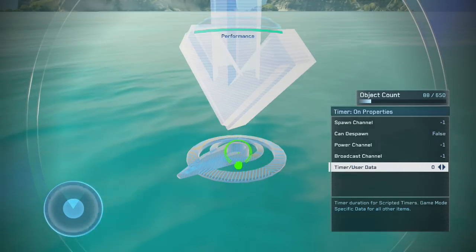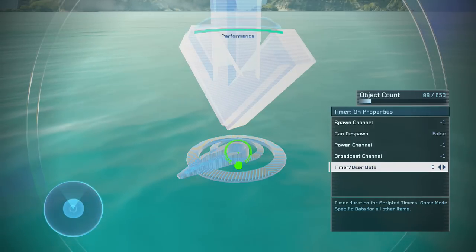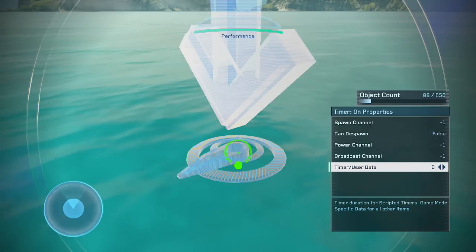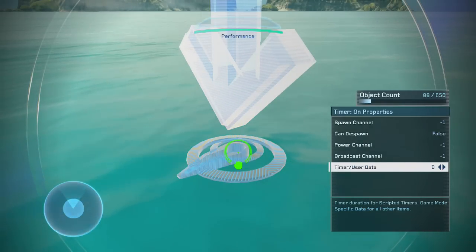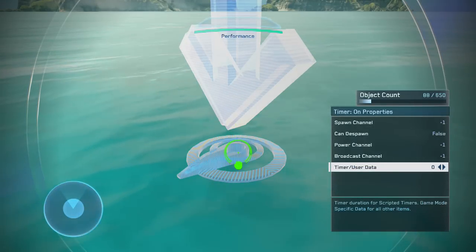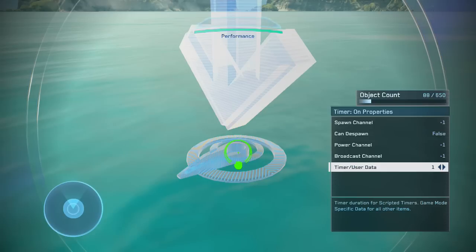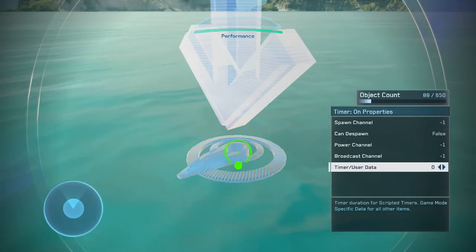For example, let's say you have an EMP and you want it activated in 30 seconds. You take a Timer On, set the broadcast channel to anything other than negative one, take the EMP and match its scripting channel to that broadcast channel, then set the timer data to 30. Each click of the timer equals one second, so 30 would be 30 seconds, and that would activate the EMP in 30 seconds.